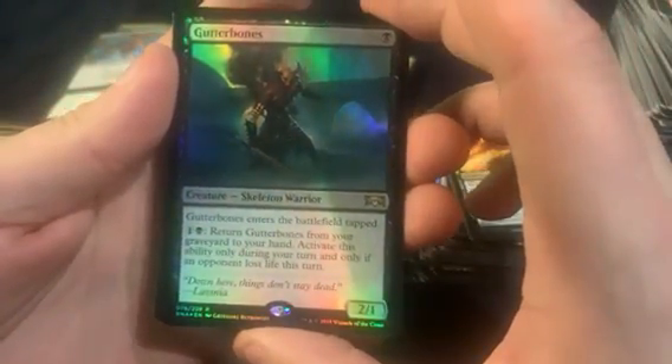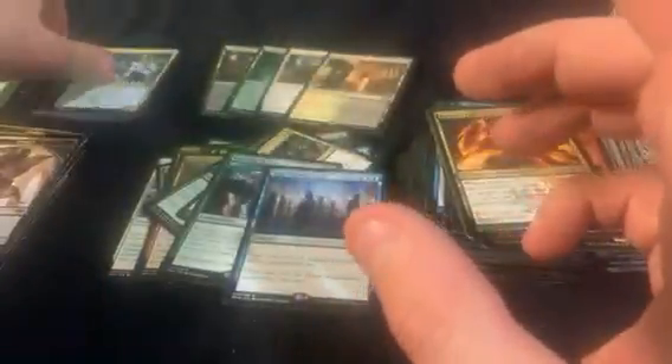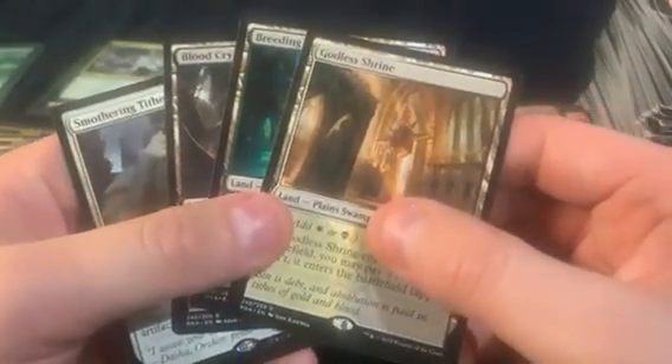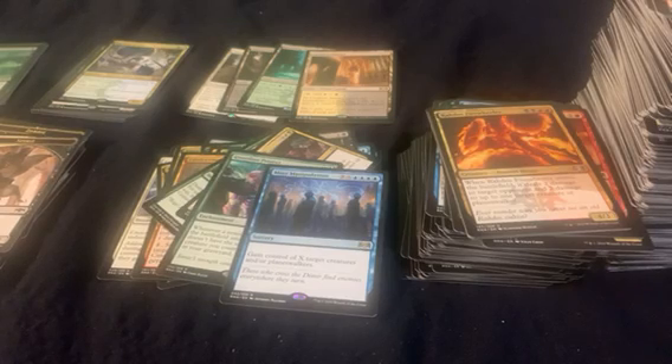So we got seven foils including a Gutter Bones as the rare. It's really good on the mythics — six mythics including a Hydro Crisis, the best one. Got three shocklands, two of the best ones, and a Smothering Tithe, and also the Guardian Project. This again was a really really good box — definitely above average, probably just making up for the last box that was kind of bad. I think I have a few more to open.